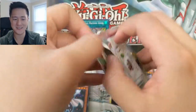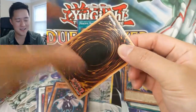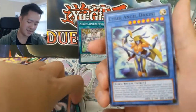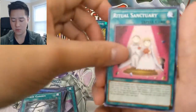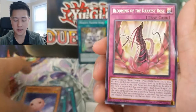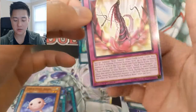This is interesting — you know in Magic: The Gathering they have kind of like the Unhinged, the Un-sets. Some of these cards feel like that. Cyber Angel Dakini, Black Garden, Ritual Sanctuary, Cyber Petite Angel, and then Blooming of the Darkest Rose.